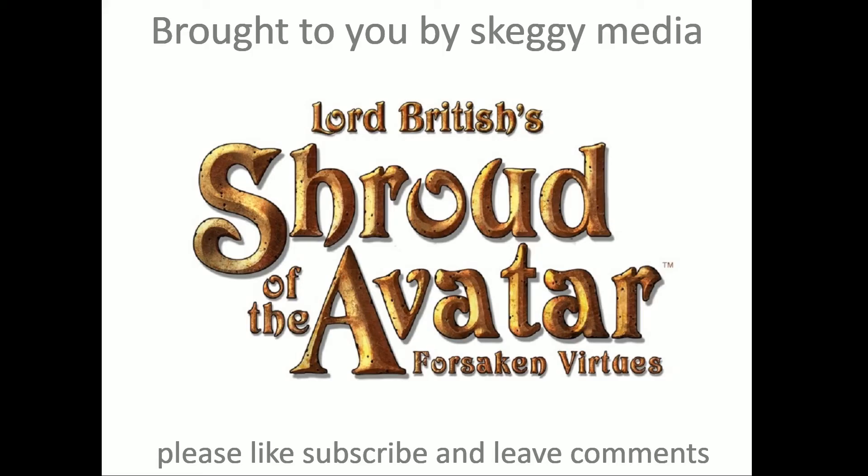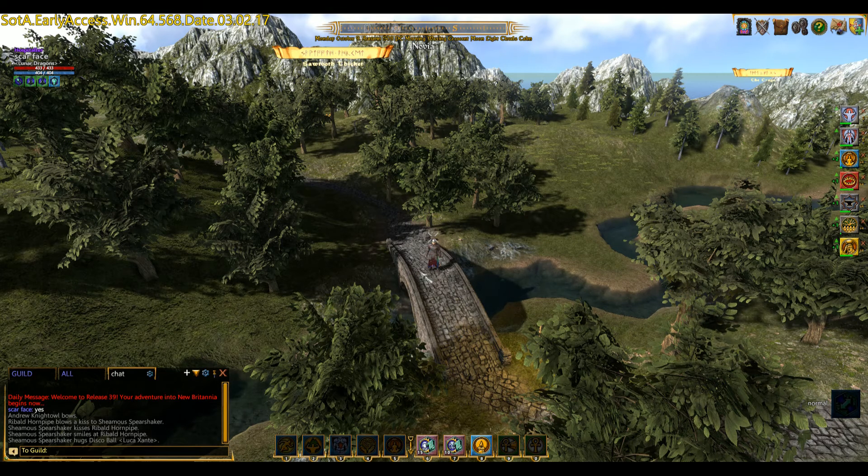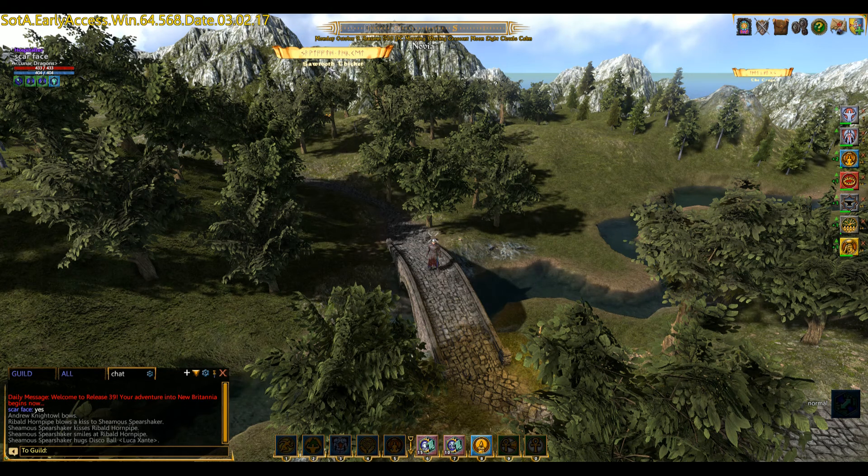Today, following a few passes covered in the last video, there's one area in the game we can get through without having to go through the passes. There's a small path between Sawtooth Thicket and the Crags which I will show you now.